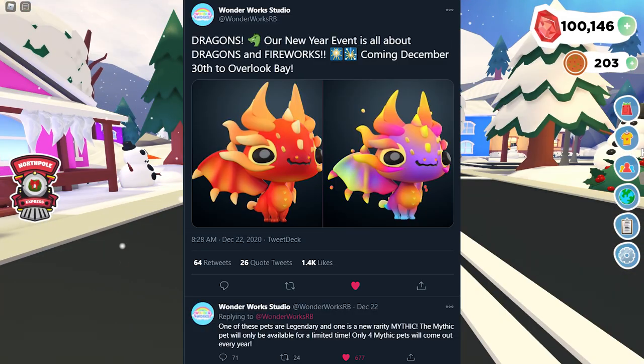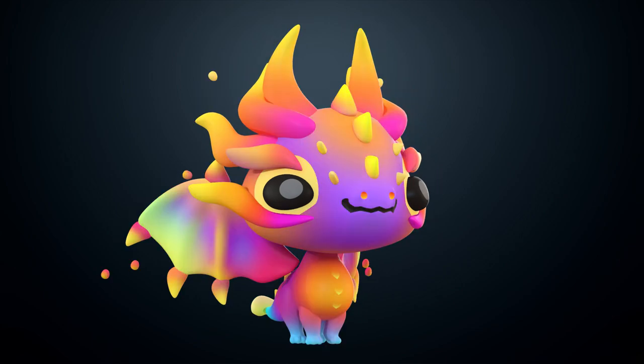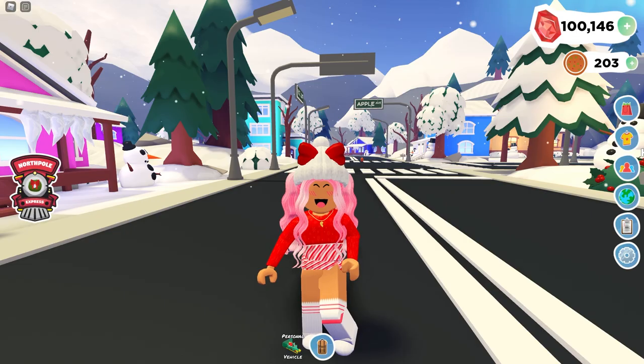In the next tweet — this one's pretty exciting. The first part they posted about: dragons! Their New Year's event is all about dragons and fireworks, coming December 30th to Overlook Bay. I love dragons — they are such mystical creatures. As you can see in the photos, one dragon is this fiery red-orange color, and the other is more of a rainbow purple, pink, yellow, and blue. I'm really excited to see how this looks.